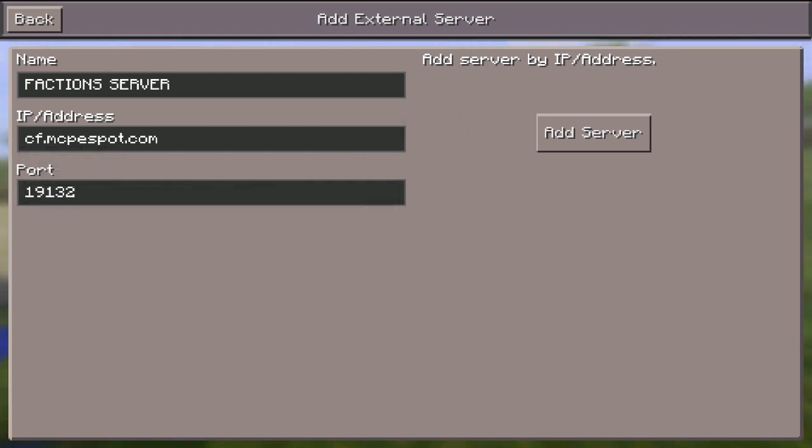Yes indeed guys, I'm going to go ahead and show you guys the Chaotic faction server. So if you guys are interested in joining this server, feel free to do so. This is just a really awesome server. The IP address is cf.mcpespot.com and the port is 19132.